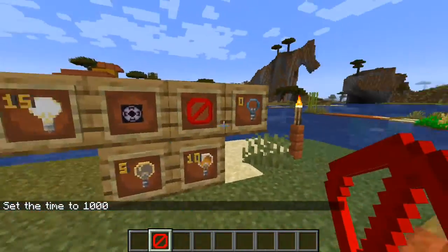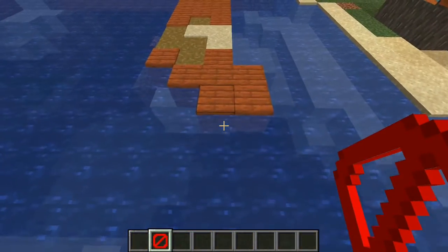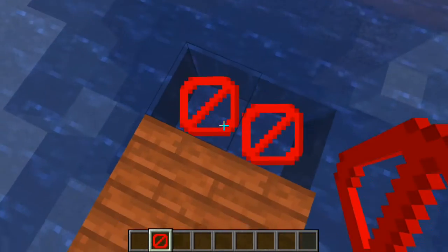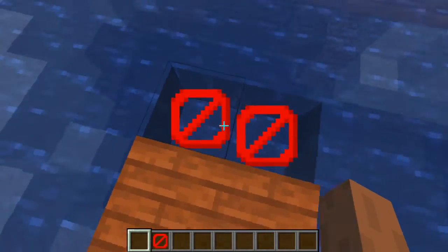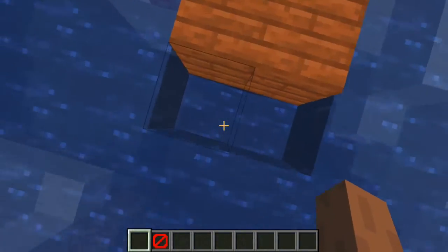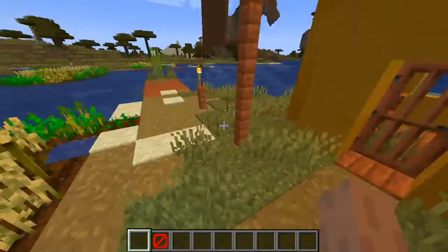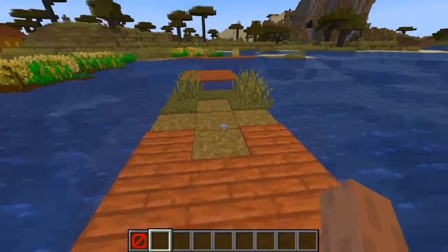All the blocks I'm showing you work in both Bedrock and Java edition. However, in Java edition, if you place a barrier block in water, it removes the water from that block. In Bedrock edition it doesn't — the water comes through the block, which looks a little off. So in Bedrock the barrier block can sit in water without displacing it.